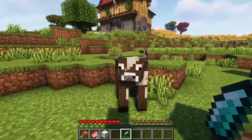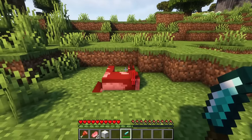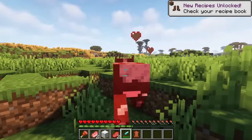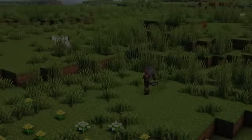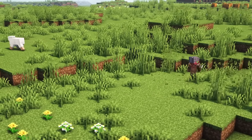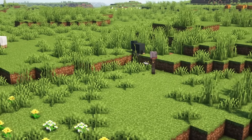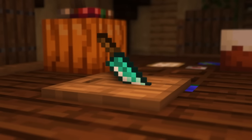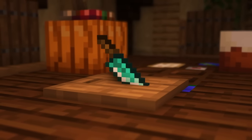Knives have some more useful uses. When killing a creature, you're guaranteed to receive their secondary drop at least once. So this might be feathers from chickens or leather from cows. They can also be used to obtain ham from pigs and straw from grass, which you might need as you progress through the mod. Later on, the knife can be used alongside a cutting board to process ingredients and create portions of food.